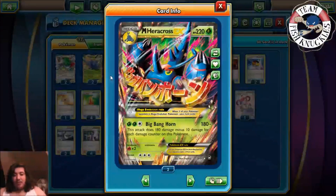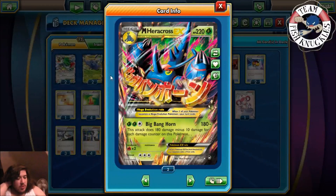Mega Heracross has 220 HP — more than Mega Manectric, which is probably our most played mega right now. Its attack Big Bang Horn does 180 damage minus 10 for each damage counter on this Pokemon. So if somebody hits you for 180 damage, you actually do zero damage. It seems like a bad attack, but today I'm going to show how you can make Mega Heracross work. You can't one-shot other megas, but you can one-shot Kyogre and Groudon — you just can't one-shot Gardevoir or Mega Manectric, but those won't be a problem.